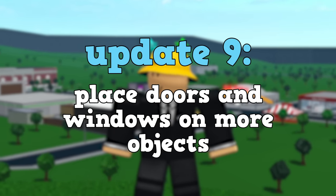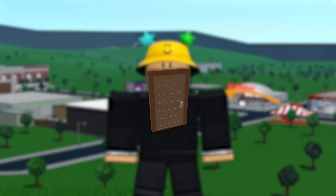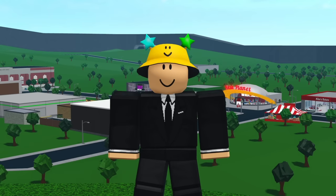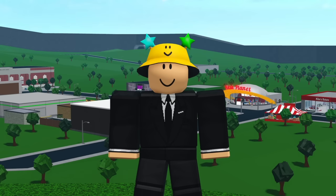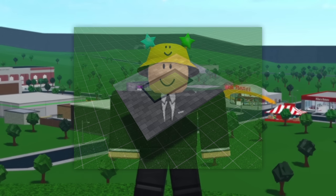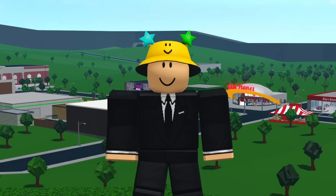Update nine is the ability to place doors and windows on more objects. An example is placing doors on basic shapes or placing windows on roofs. If you want to make a door on a basic shape right now you have to build the door yourself and it won't be functional. Same goes with roofs — if you want windows in them you have to make your roof out of basic shapes. This can be difficult for people without game passes.